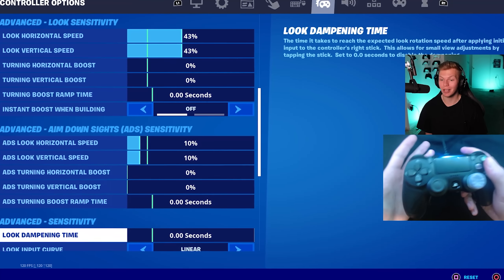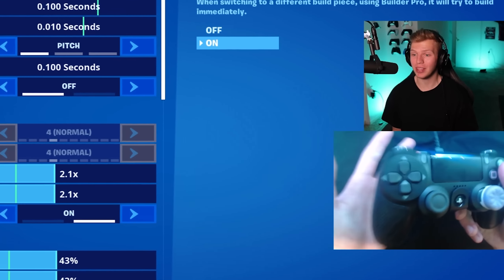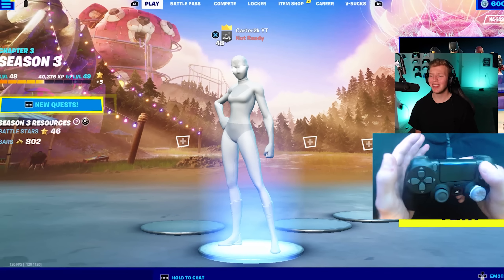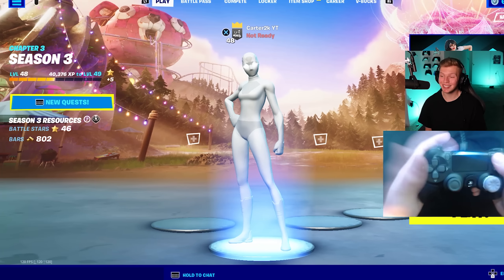At this point, I feel like if you like exponential more, go for Slappin's settings. If you like linear more, go for TK's settings. I honestly don't think you can go wrong with either. I think if you're a relatively newer player and you're not that great on controller, exponential would definitely help you more, but you can always just adapt and learn linear. So those are the best aimbot settings — thanks for watching.